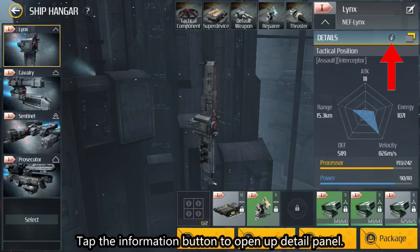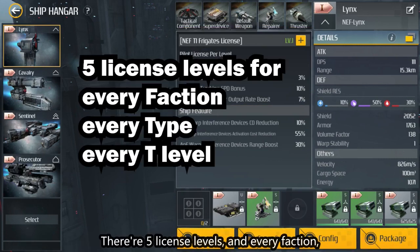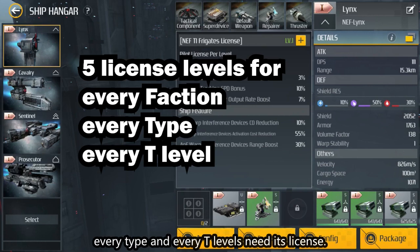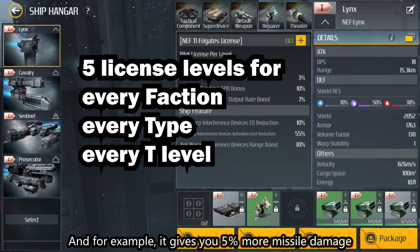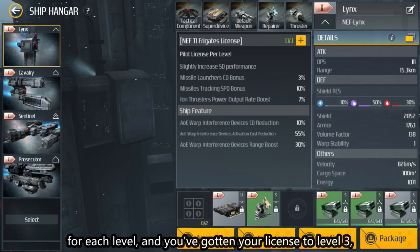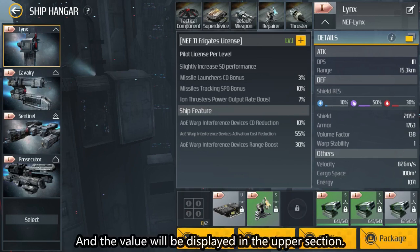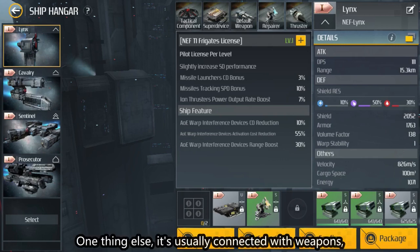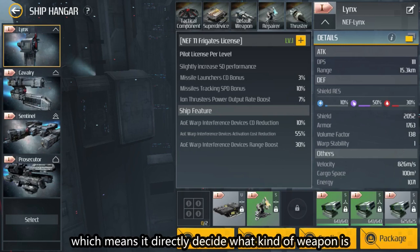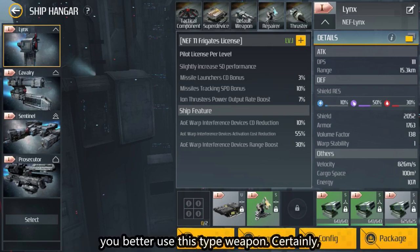Tap the information button to open the detail panel. There are two sections. The upper section is concerned with license level — there are five license levels, and every faction, every type, and every T level needs its license. For example, it gives you 5% more missile damage per level. If you've gotten your license to level 3, you get 15% more missile damage in total. This value is displayed in the upper section and it's usually connected with weapons, which directly decides what kind of weapon is most suitable for this ship. To max your firepower, you should use that weapon type.